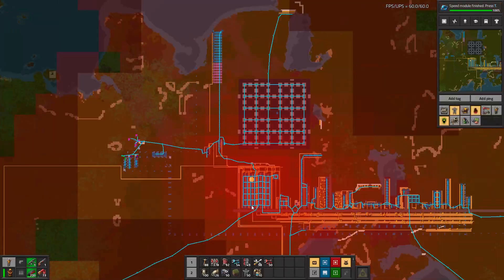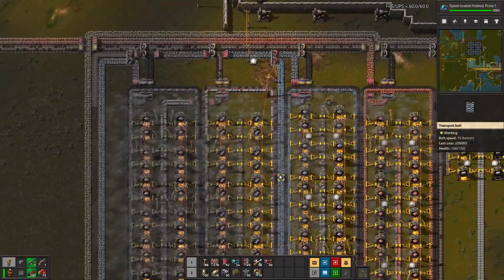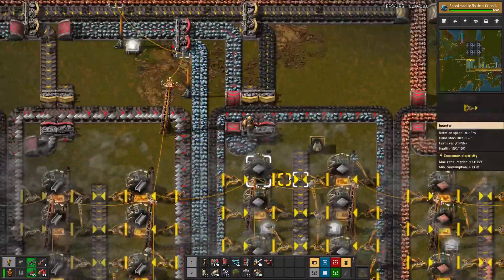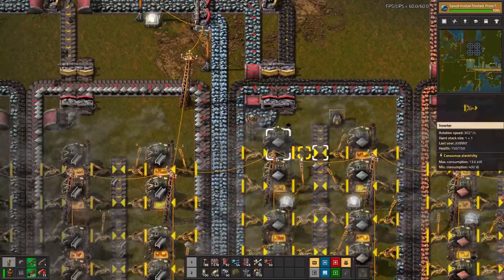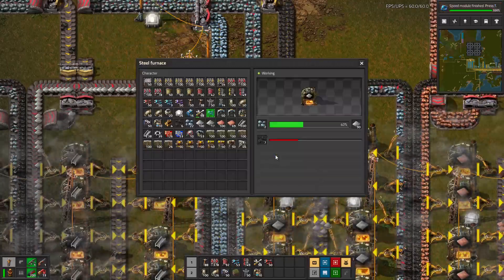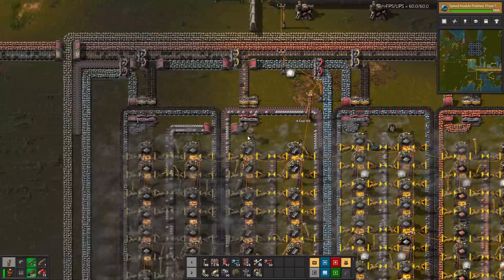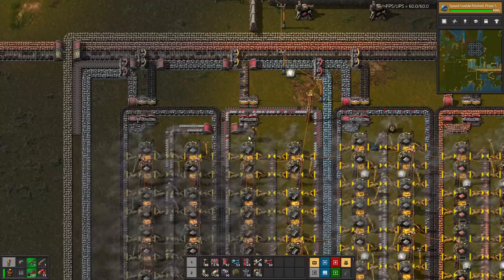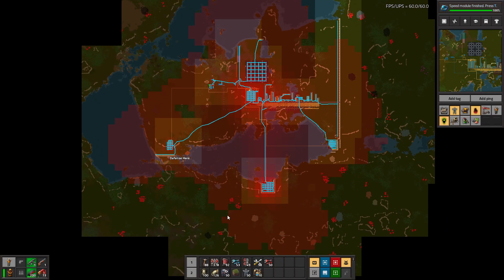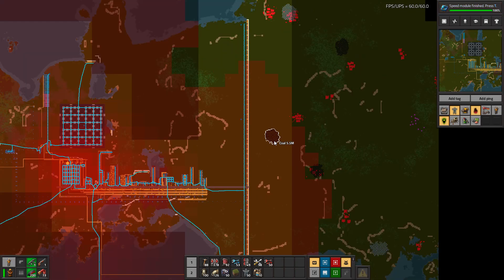A couple things - one problem is we're missing something. This was never built - how funny is that! We're running out of coal very quickly, that's a scary thought. That actually might be more important than the iron. Let's look around - oh man there's some right here which is a big pack.